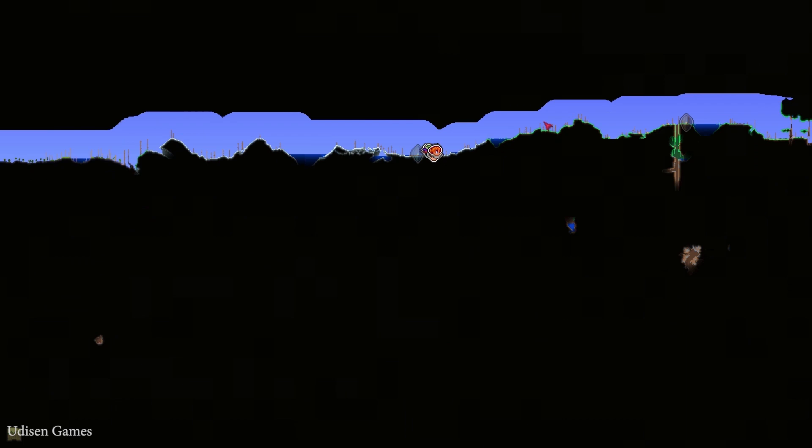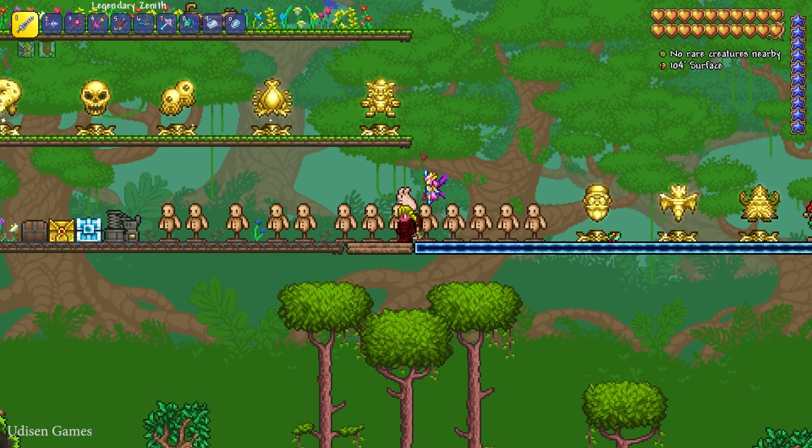After that, go to the dungeon, which will look like so. You can always find the dungeon structure on your map — it will look like so on the map.